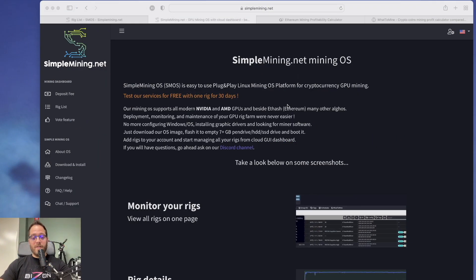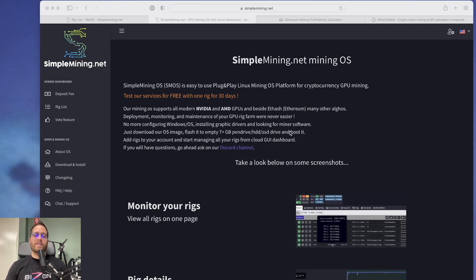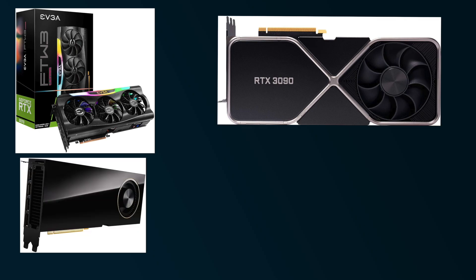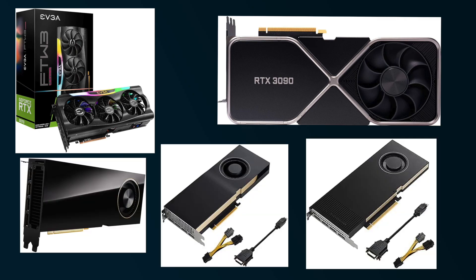Welcome back to another video on the Bison Tech channel. There's a lot of hype online regarding cryptocurrency mining, and I'm a miner myself. I'm going to be showing you the best GPU for mining in 2022. We have a bunch of GPUs to test today: the RTX 3070, RTX 3090, Quadro A6000, Quadro A5000, and Quadro A4000.